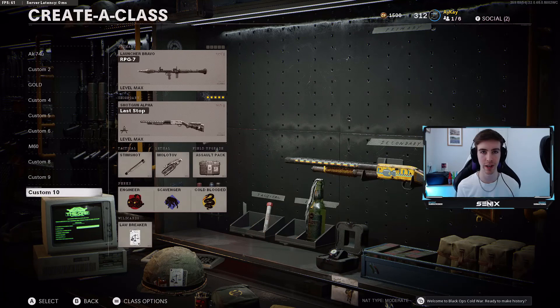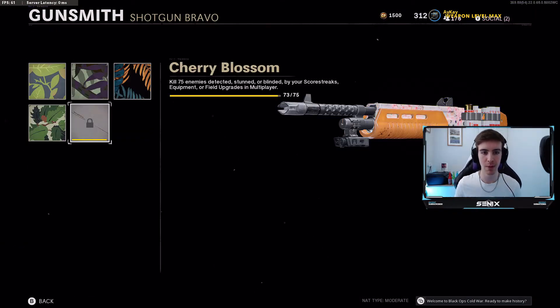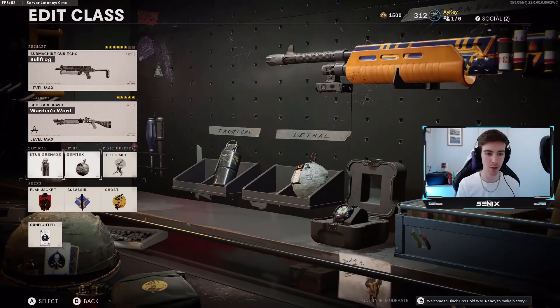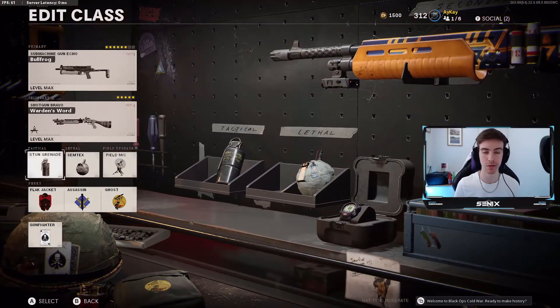We only have one more challenge to do. As you can see, we need two enemies killed while detected, stunned, or blinded by scorestreaks. I've got a class set up — we've got a field mic, so we'll either work our way up to that, get kills with stun grenades, or wait until we've got a UAV. I'm hopping into a game of Nuketown to get this diamond, which will complete Dark Matter, then I'll show all my competitive classes with the Dark Matter camo on.